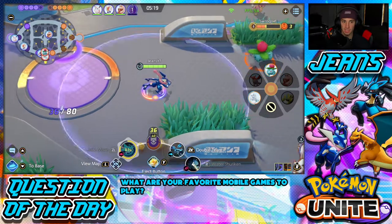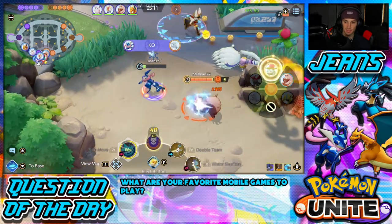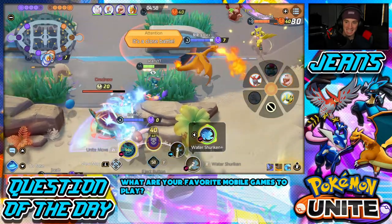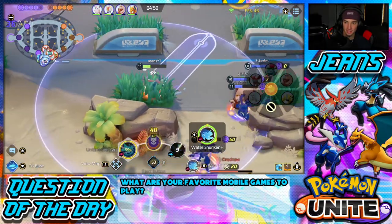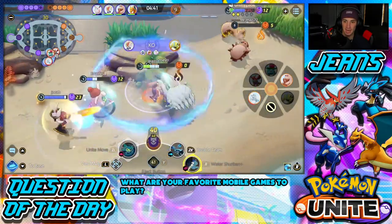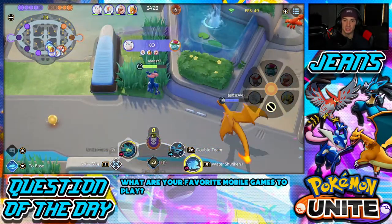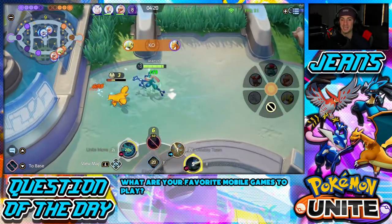I'd like to try to steal Drednaw and dip back. Getting a Sitrus Berry — right back into this fight. We need this Drednaw! Getting the Talonflame could be huge. Grinding up on Greedent, keeping the pressure on Talonflame. We should be able to thrive here and get Drednaw — yes! Now let's do the team fight. Heading to the top lane to score my 40 points, taking out the tower. What a Drednaw fight — that's why I love master tier battles, the fights are always so good.